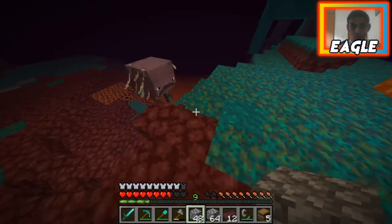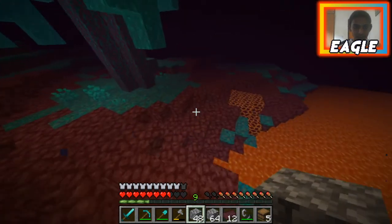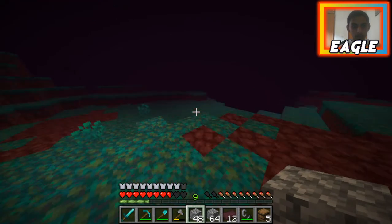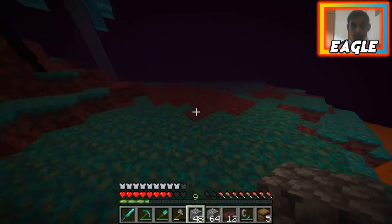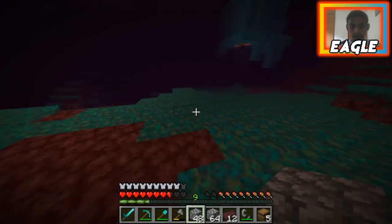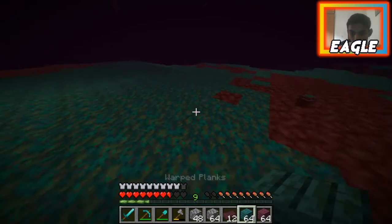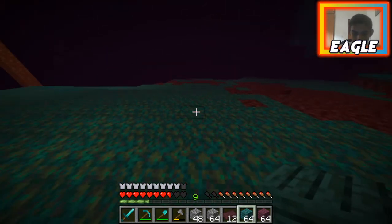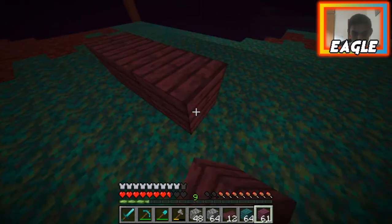A strider! I really wish I had a saddle. I think I have to go back to the overworld and find one. But this is a really nice place to build — it's completely mob-free. It's best to make a house here. I like these woods so much.